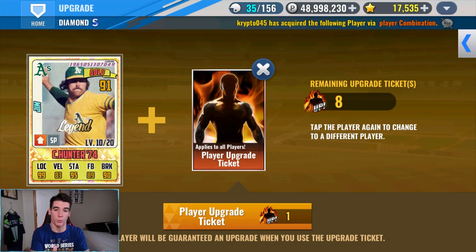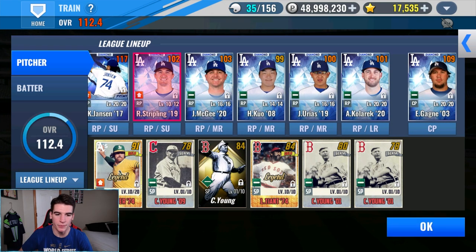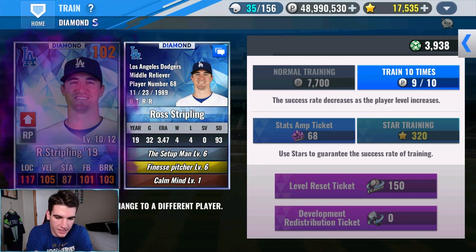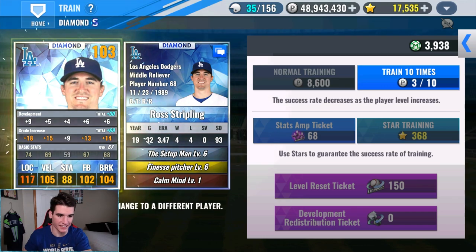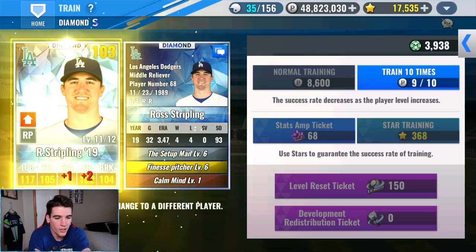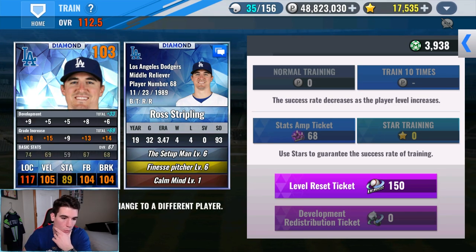We still have eight upgrade tickets left and don't really have anyone else to work on right now. First up for this training session, let's work on Stripling and getting him to level 12. He does have Setup Man and Finesse Pitcher — a decent set, not the best ever without a third skill, but I'll take it. There's a success — we got one to stamina, I don't like seeing that, two to fastball, and one to break. Not liking that too much — let's see if we can get some more location and velo.